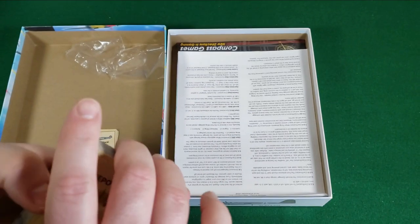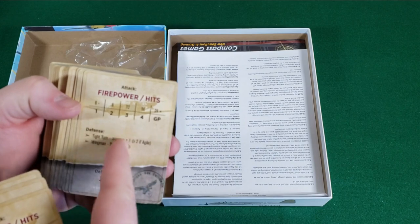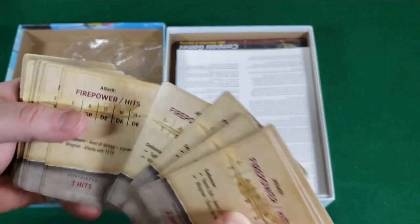And then for the Combat cards — when you're drawing cards you're comparing firepower hits: attack with defense. Defensive fire: two hits. Defensive fire: two hits. Three hits, et cetera.